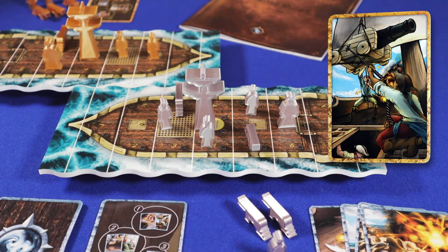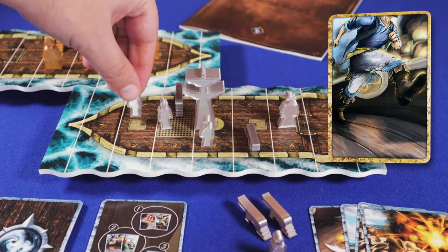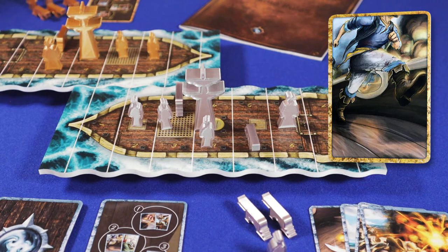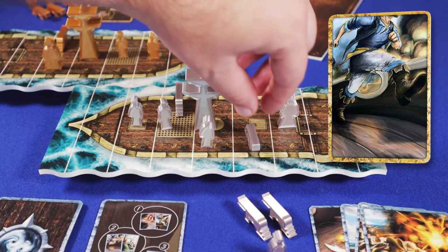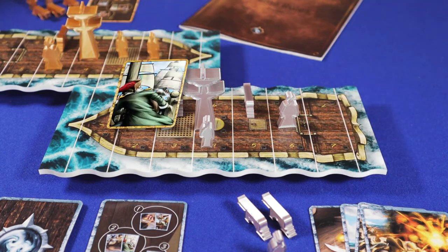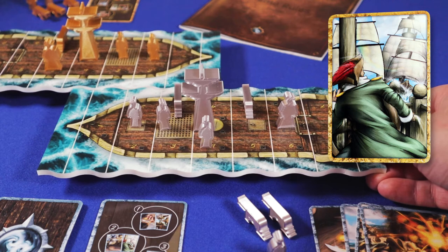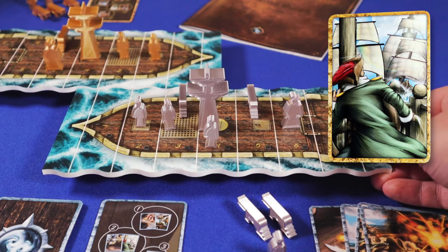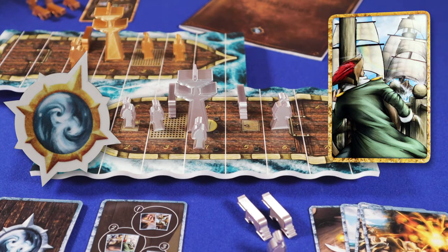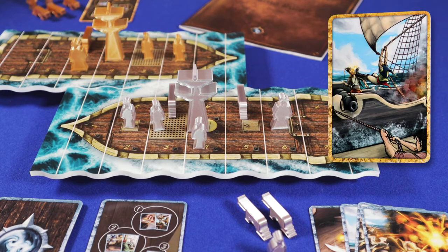Move means moving a sailor, captain, or cannon. You can move to wherever you like — it does not have to be to an adjacent zone. This card can also be used to move a cannon to the other side of the ship. Navigate means you have a choice: you can sail one space faster past the other ship, you can sail one space back, or you can claim the initiative token. We will explain the advantage of the initiative in a bit.